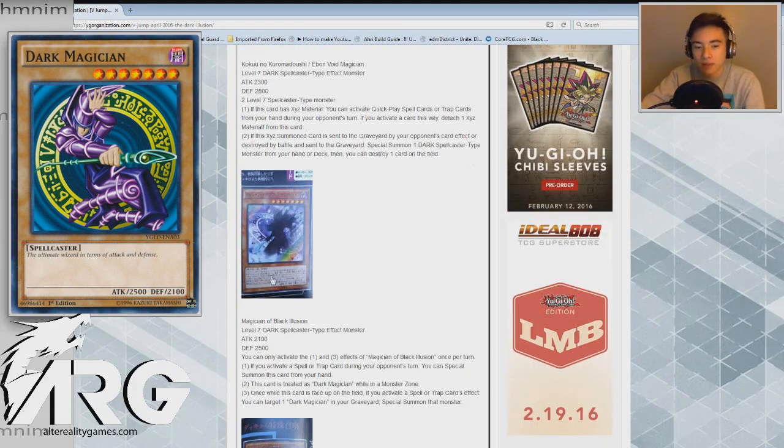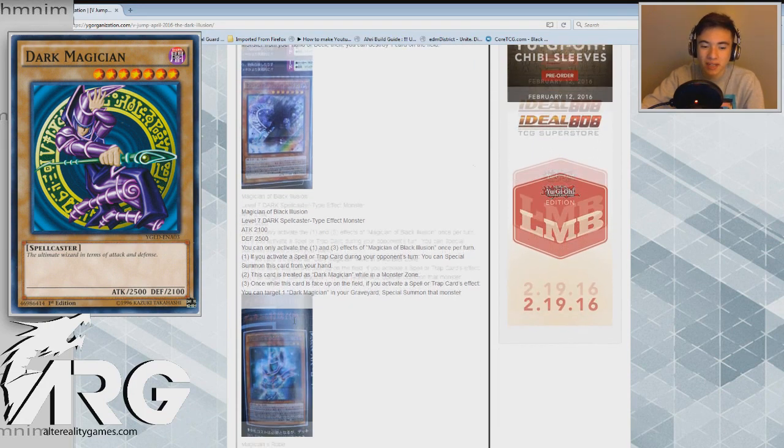There are tons of ways to tutor out regular Dark Magician from your deck with the inclusion of all the support, like Dark Magic Curtain and a great trap card too. If you have this card on the field from a previous turn and activate a spell or trap on your turn — literally any spell or trap — you just grab a Dark Magician from the graveyard and go into the rank 7. Even though I wish the name would stay as Dark Magician, it is what it is. Let's keep moving.